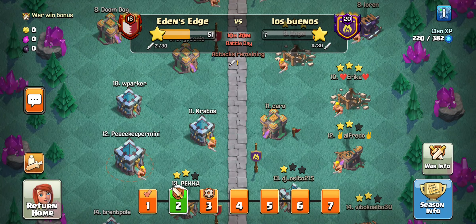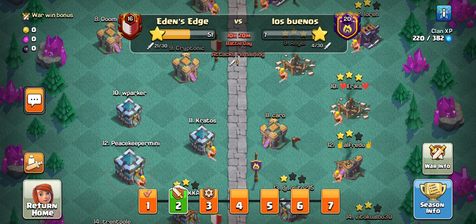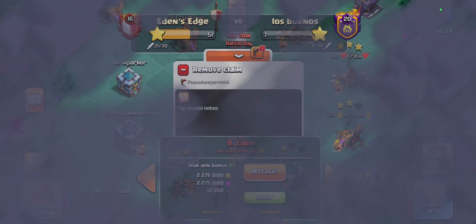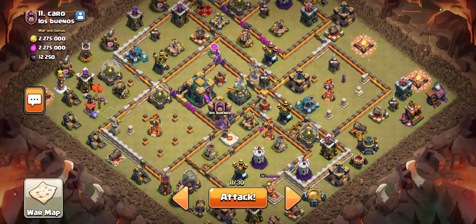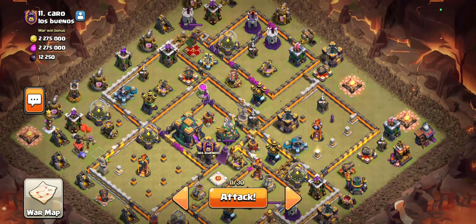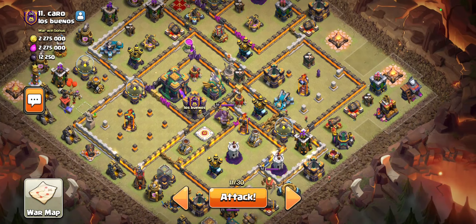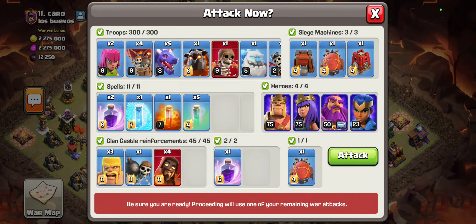We are currently fourth right now. It's 51 to 7. They're not really going to be doing much attacking, but we're still going to be doing our attacks. Having these stars keep going up is going to be good for us in my opinion. So this is the base we'll be hitting — we are hitting a Town Hall 14 and we are using a Blizzard Hydra.